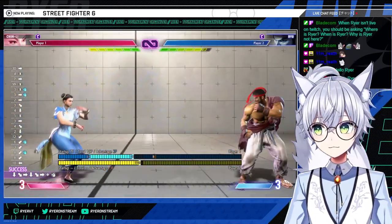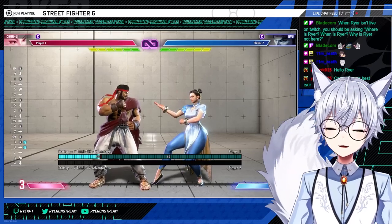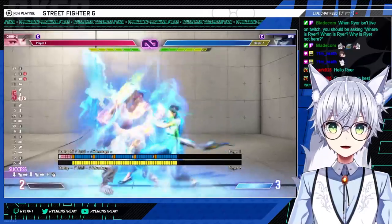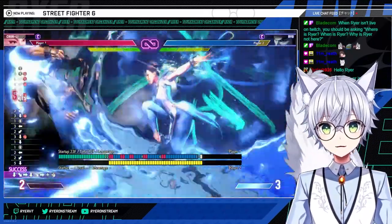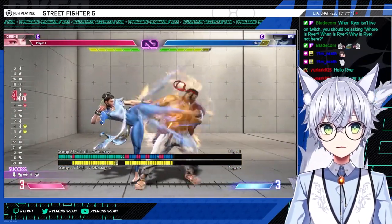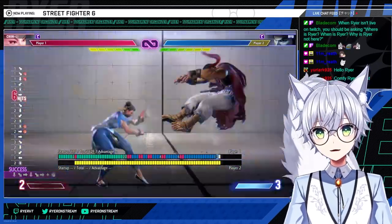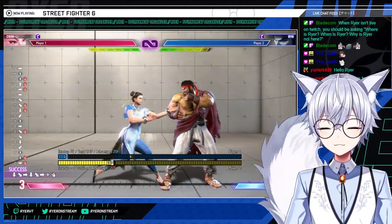Supers are straightforward. Kikosho — reversal level one — deals with drive impact, can kind of anti-air, and is good if you're burnt out or don't want to spend drive but want a reversal. You can combo it off of heavy legs just for free. Something I like doing: heavy lightning legs, then churn Kikosho and let it rip. That's a lot of damage for a little bit of effort.